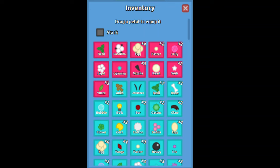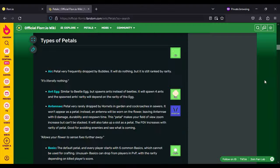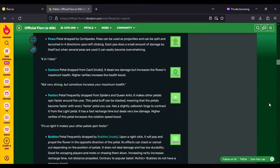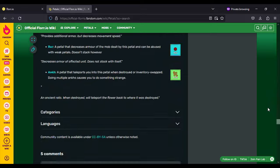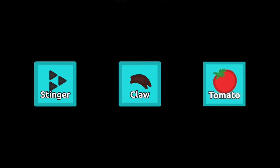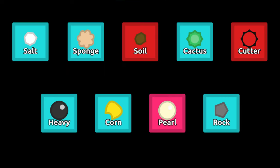First, any build in Florr.io must have pedals, and not all pedals are made equal. There are a lot of pedals in the game, so instead of going through all the stats of every single one, it's much better to know the types of pedals and their uses. There are four general categories of pedals: nuking, DPS, tanking, and support.